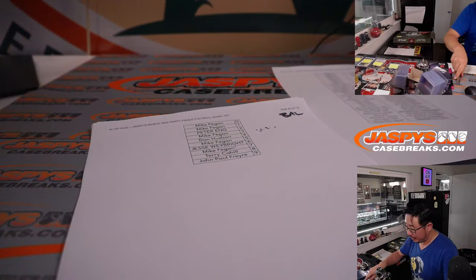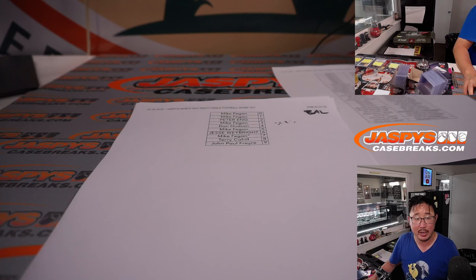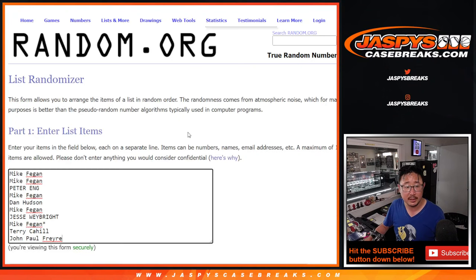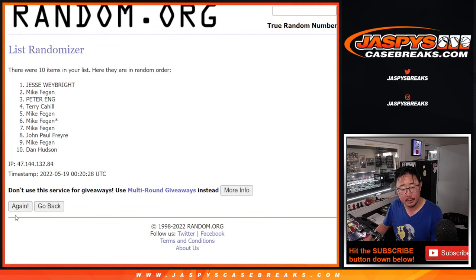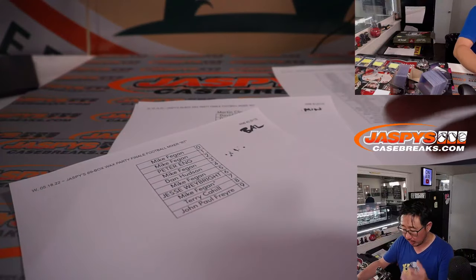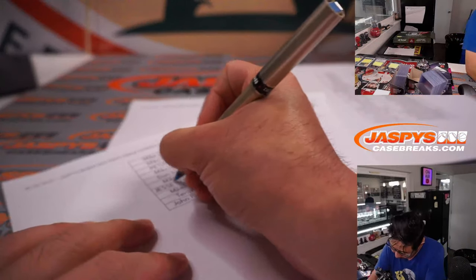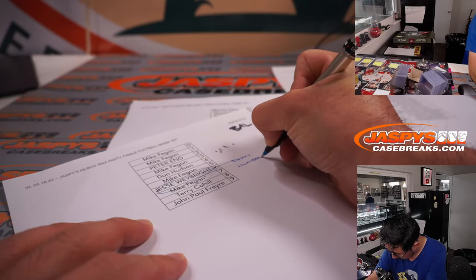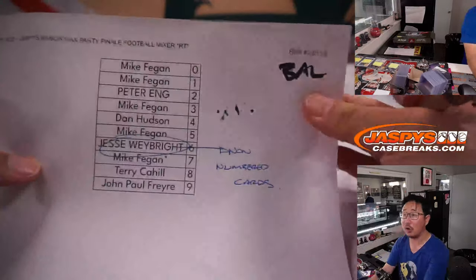Group two — Baltimore did not have any non-numbered hits, so this randomizer will just be for the non-numbered cards. Rolling one through six. Jesse, you'll get all the non-numbered cards. No vet commons shipped in that break, but of course there's rookie cards that are not numbered, inserts that may be not numbered, even short prints that are not numbered. Jesse, you'll get the non-numbered cards for Baltimore.